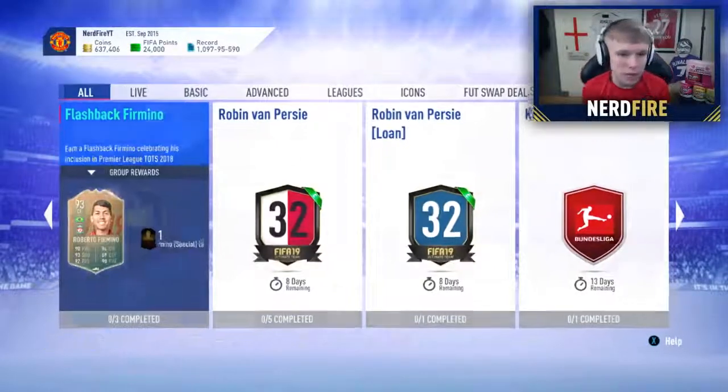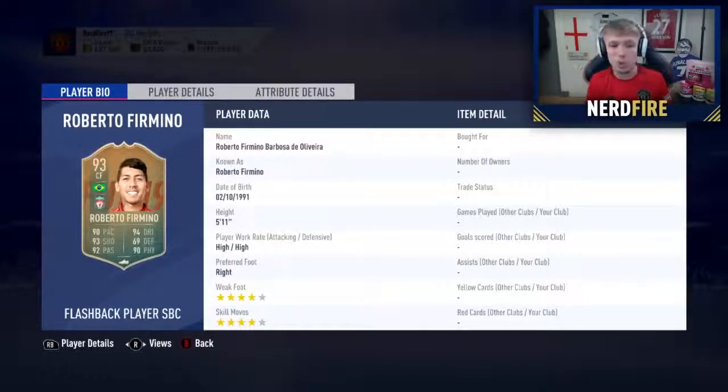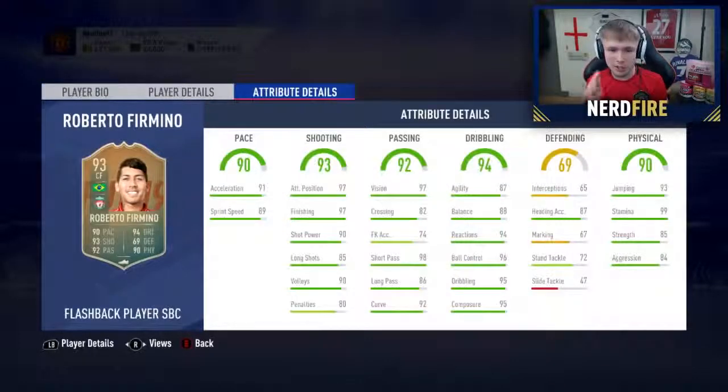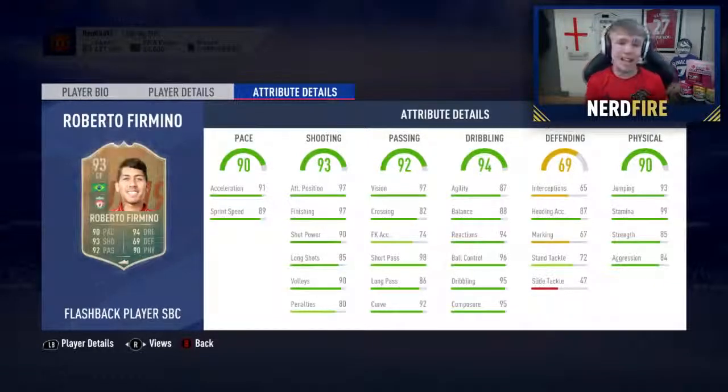Okay, so as you guys can see here, here is Firmino's card. So if we take a look at his on-card stats — obviously 93 rated — he's got 90 pace, 94 dribbling, 93 shooting, 69 defending, 92 passing, and 90 physical. 4-star weak foot, 4-star skill moves as well, high/high work rates. His attributes are very nice — all his physical and dribbling stats are really good. He's got 97 attacking positioning, 97 finishing, 91 acceleration, and 93 jumping, which could be very key for headers. Overall this card is looking insane.